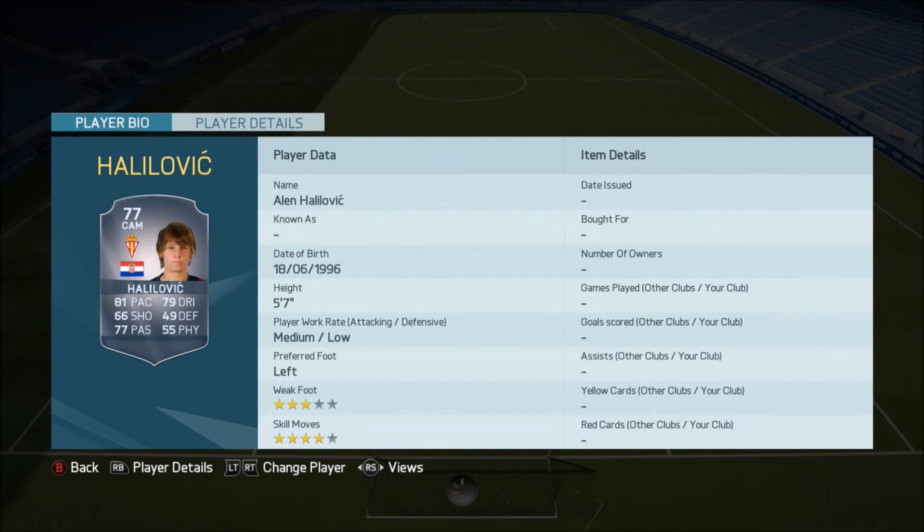Halihovic — really nice upgrade here. He's now become a rare gold player with four-star skills, and he is in the Liga BBVA. You can get good chemistry links to the likes of Modric, Rakitic, and also Kovacic. Really, really nice card there — good pace, good dribbling, and good shooting.